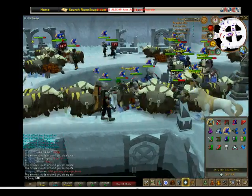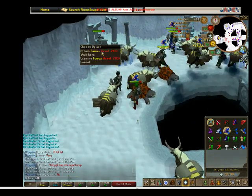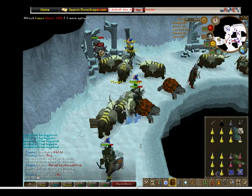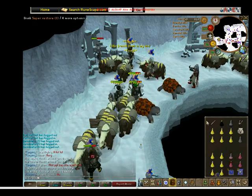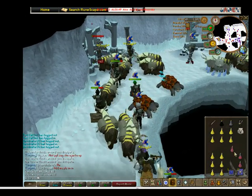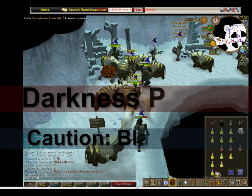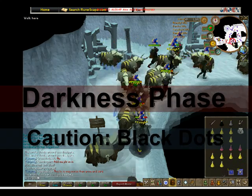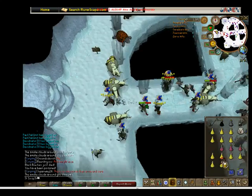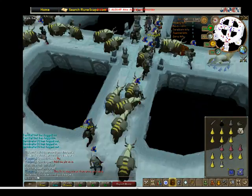Once that is dead, she'll move on to her darkness phase, where the closer you get to Nex herself, your screen will get darker and darker. Generally just a tip: ranging this boss is much more effective than meleeing. Meleeing does make for faster kills, but you also get tanked much harder. I was doing six-mans last night and we tried multiple different styles, and the only one that was really successful is when we just straight up ranged the entire time.